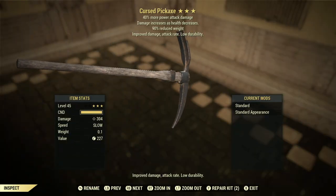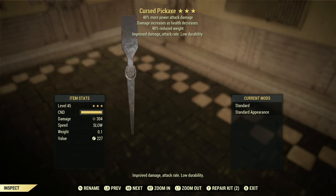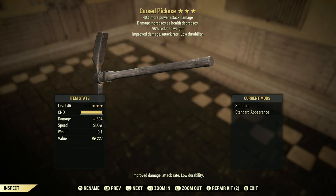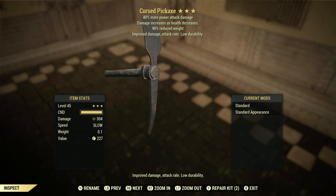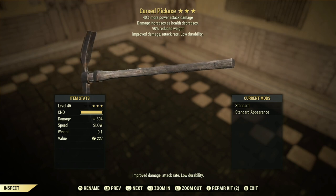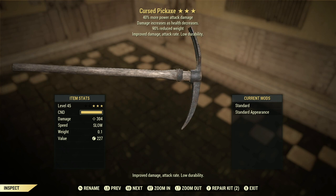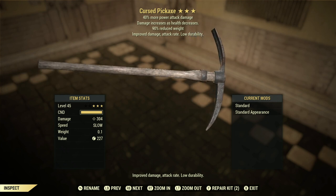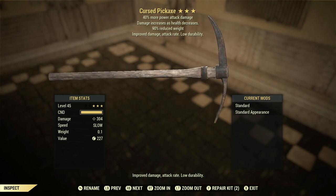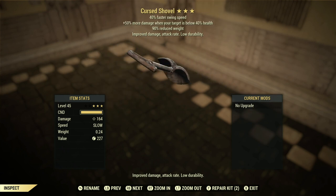The next reward on our list is the Cursed Pig Axe, and this thing has a 12% chance of dropping on completion of the event. Its perks are 40% more power attack damage, it's Bloodied so damage increases as health decreases, and it has 90% reduced weight. All cursed weapons have a cursed weapon effect — improved damage, attack rate, and low durability. I wasn't too happy when I saw this as a reward, but it is what it is.